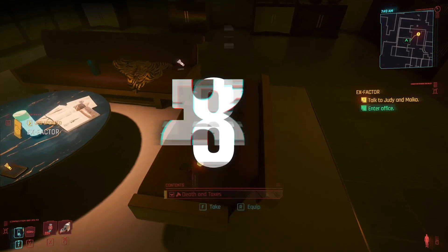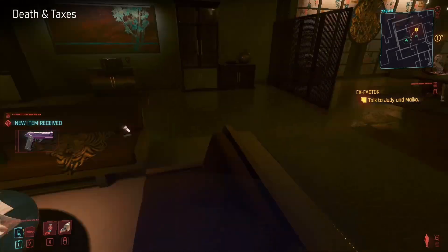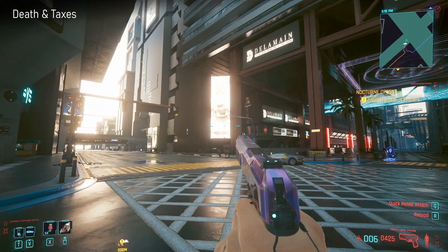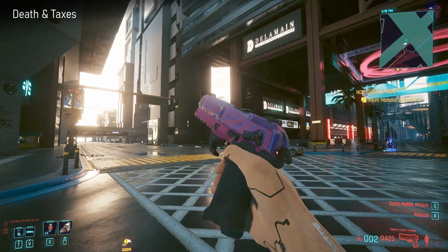Next up we have Death and Taxes. This was originally supposed to be another one. You can actually find this one later in Judy's apartment in her computer room, but another one was removed from the game and I think that was supposed to be this one. It's a power pistol. You get it during the quest X Factor when you're talking to Mikko - it's just there on her table.